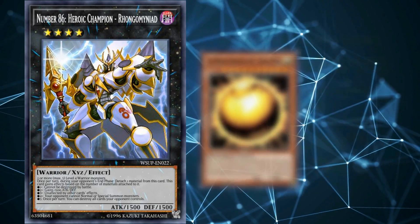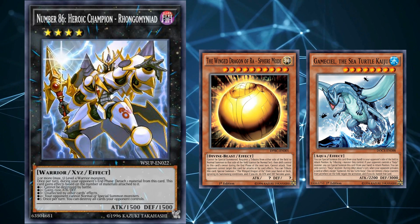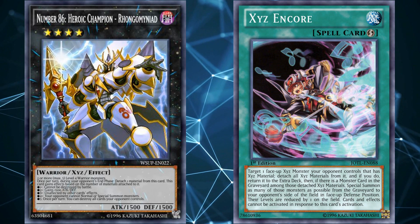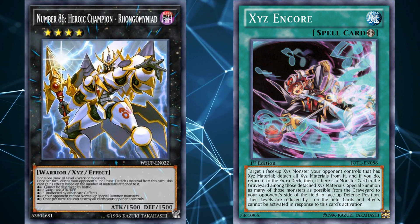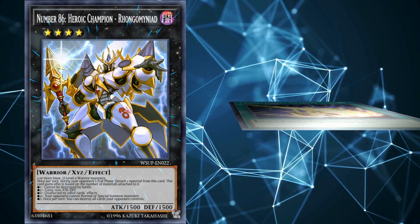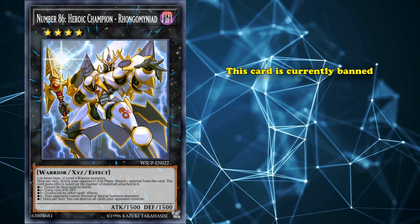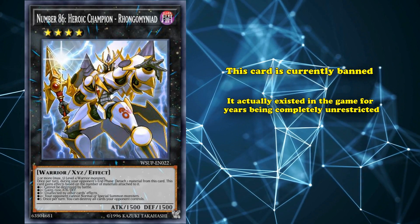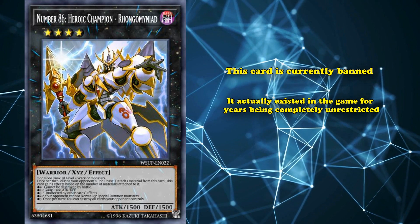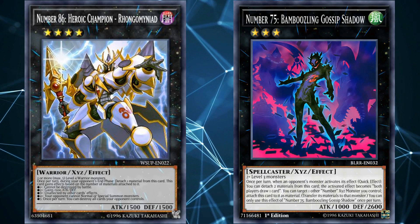They can't even use common answers like Sphere Mode or a Kaiju because they can't summon monsters. And since it's immune to card effects, there are very few cards that have an effect that can actually get rid of this, as most of the ones that can are just not played in normal meta decks. Generally, the only out to cards that are immune to everything is to destroy them by battle, but this card has protection against that too. And of course, with 5 materials it can destroy all of your opponent's cards once per turn, so if you try to set something up, it just gets rid of everything. Now, this card is currently banned, but it existed in the game for years being completely unrestricted, because it was considered too hard to pull off all of its effects — until Number 75, Bamboozling Gossip Shadow was released.